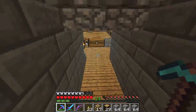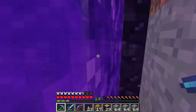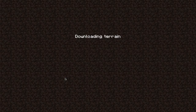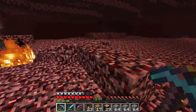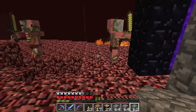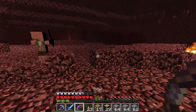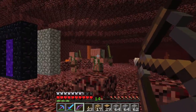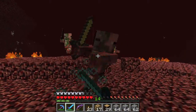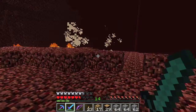I already have a little barrier set up to protect myself from the ghasts — Firebolt — which is right here. This guy... probably isn't the best decision, but let's do it. Oh yeah, I've got knockback on the sword, so not a big deal.